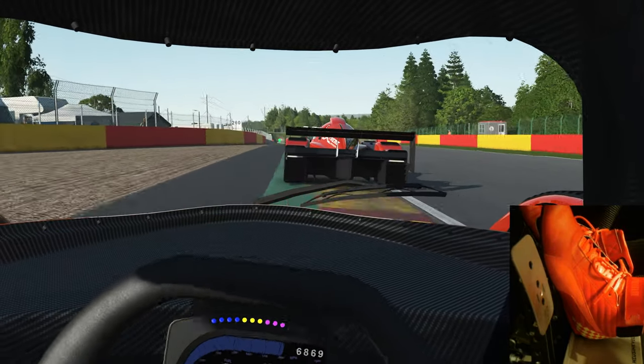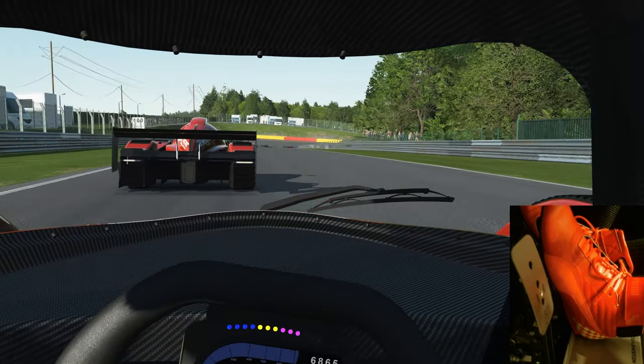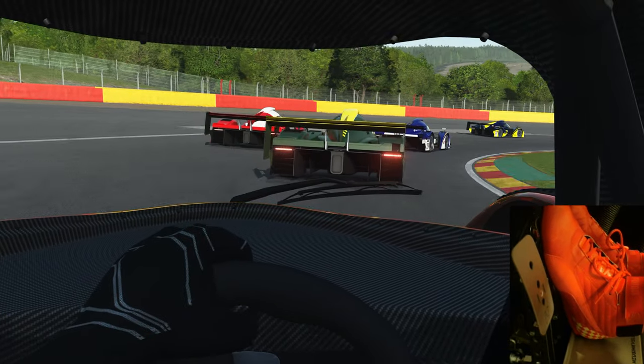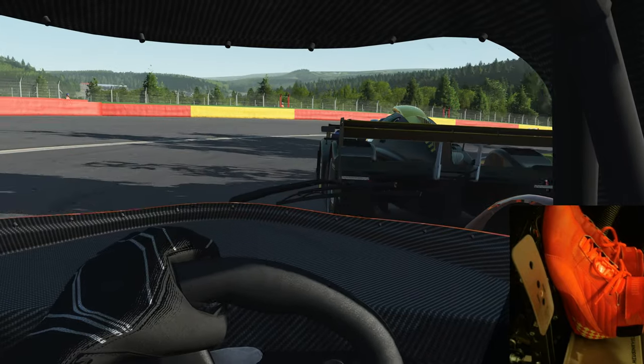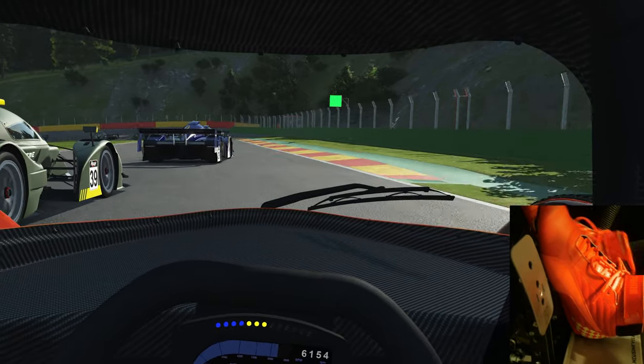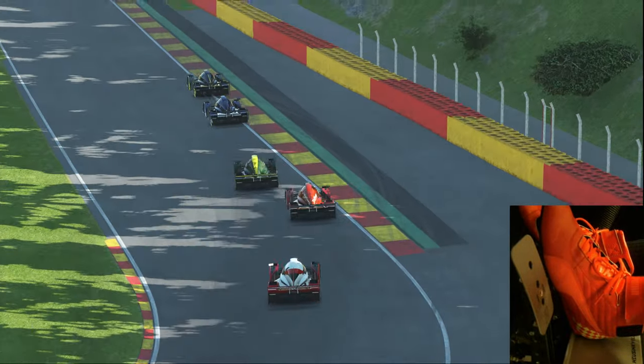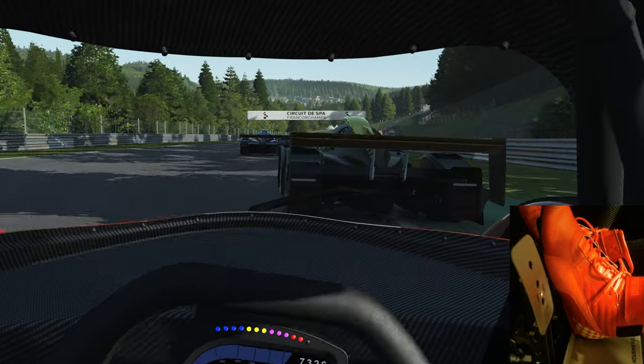Getting side-by-side and overtaking a car at La Combe. We're approaching one of the tightest corners in Spa-Francorchamps, the Bruxelles. I really like corner 11 here, the left-hander.